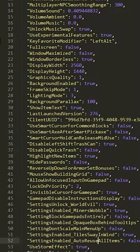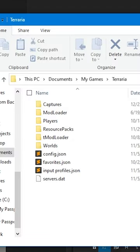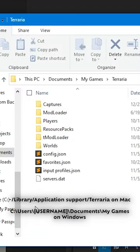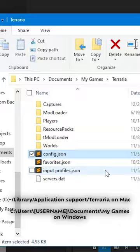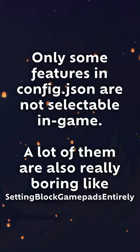Some of you might not know that Terraria has extra hidden settings within the file config.json. It's found right next to your Terraria players and worlds, and it can be opened with any notepad app. Most of the stuff within here is rather benign, but a few settings here are rather interesting.